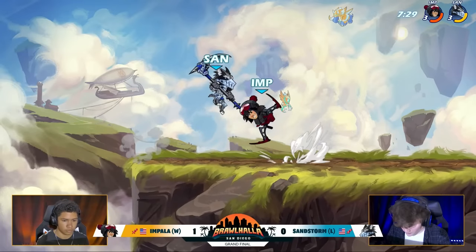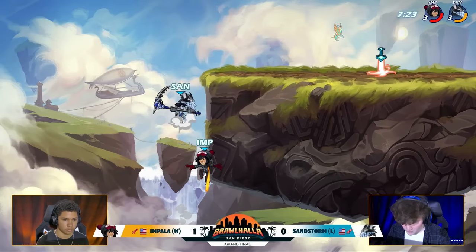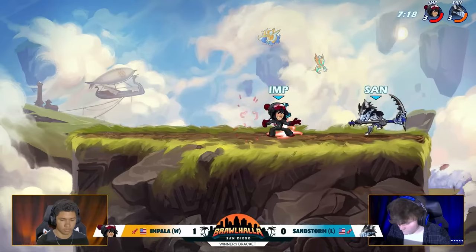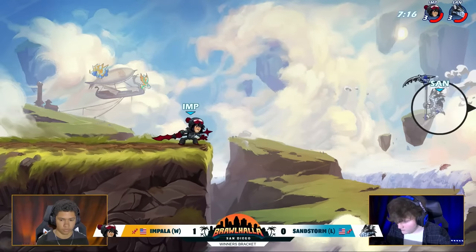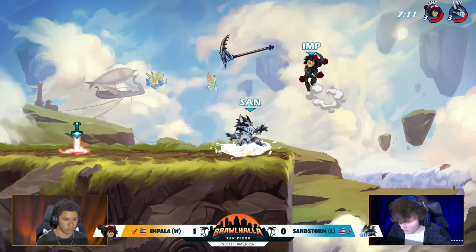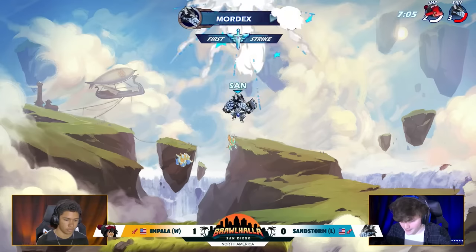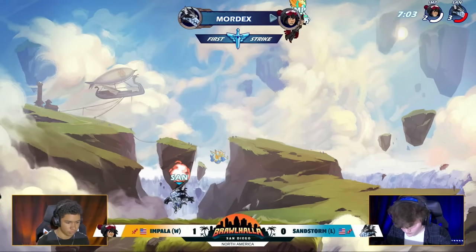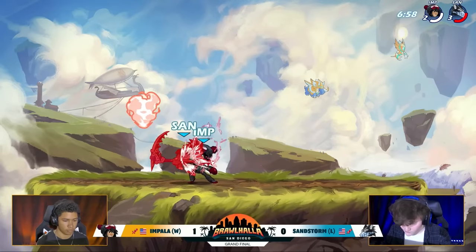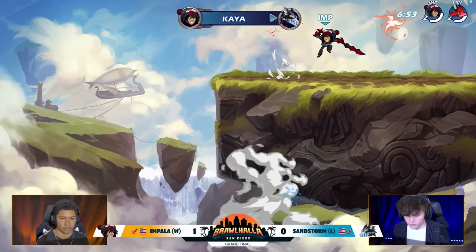Nice turnaround neutral air following up after the neutral light. Downsig, active input, swings back. He was able to get back on and pick up the weapon. I thought Sandstorm was going to be far enough behind that he wasn't going to get hit by that. He was maybe expecting that to bonk on the head of Impala if he tried to jump and get knocked back down into the D-light. Ultimately he still did get the KO with the gauntlets. Now it's back to the side, but the pogo evens it up.